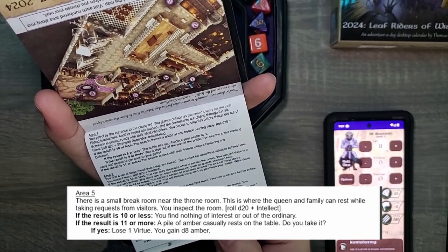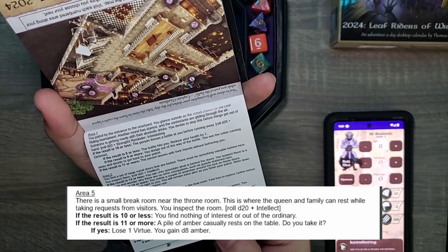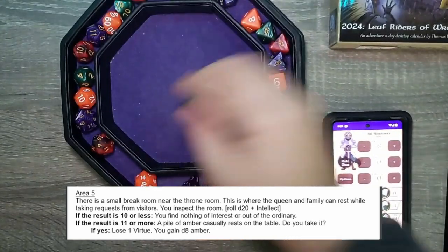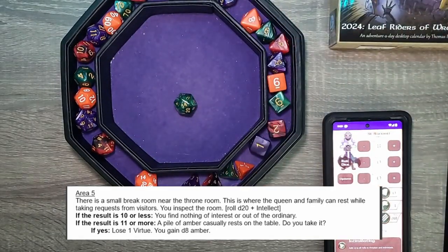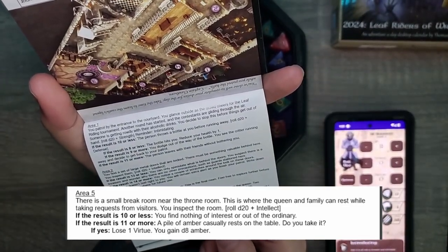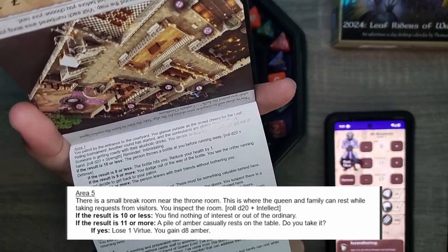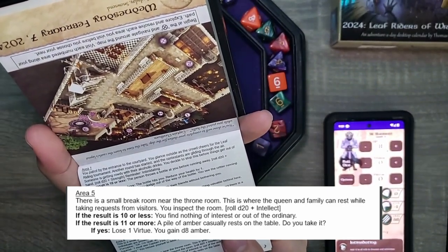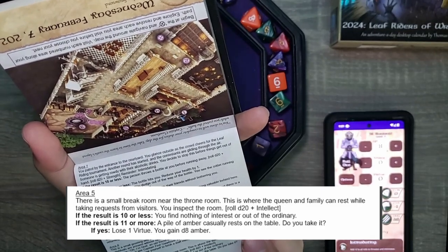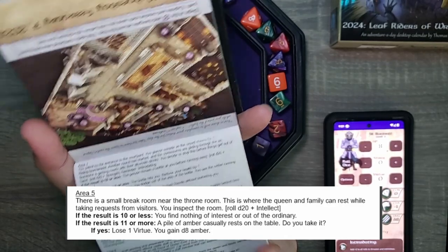Area 5. There is a small break room near the throne room. This is where the queen and family can rest while taking requests from visitors. You inspect the room — rolling D20 plus Intellect: 14 minus 1 is 13. Needing 11 or more, we succeed. A pile of amber casually rests on the table. Do you take it? It's her first day — we want the money, but Syl is honorable. She's not taking it.